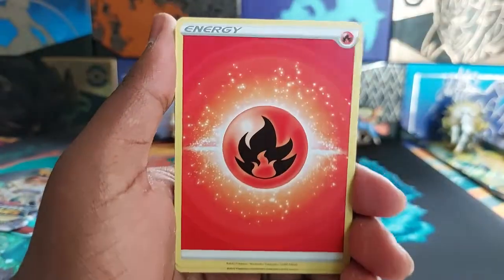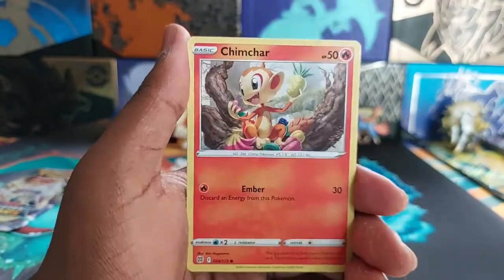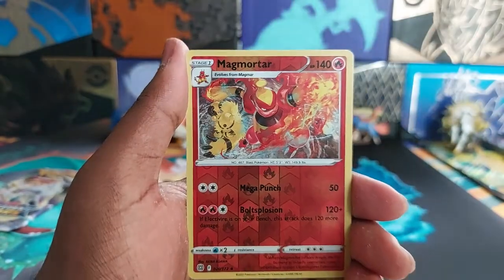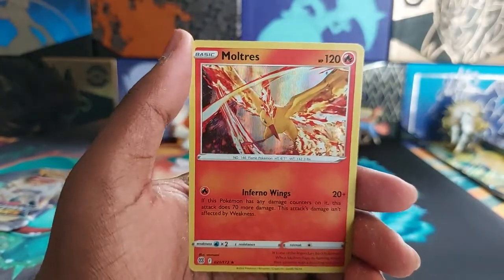Energy, Choice Belt, Vibrava, Staravia, Golet, Chameko, Chimcha — where's the Inferno? — Mincino, Baltoy, Magmortar, this time is a reverse rare, and the final card is a Moltres hollow. Please, can you just stop giving me hollows and give me something better, please?